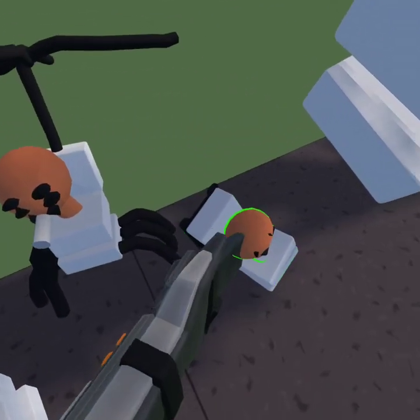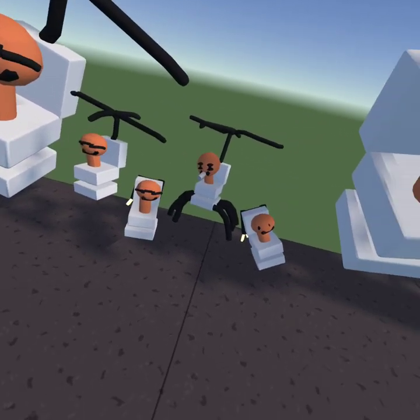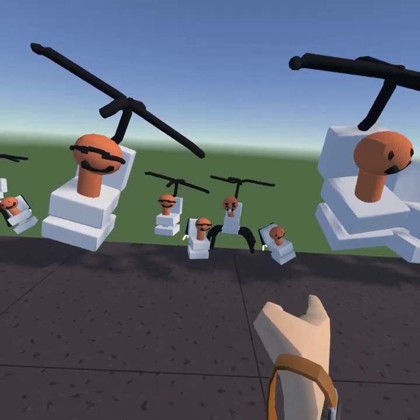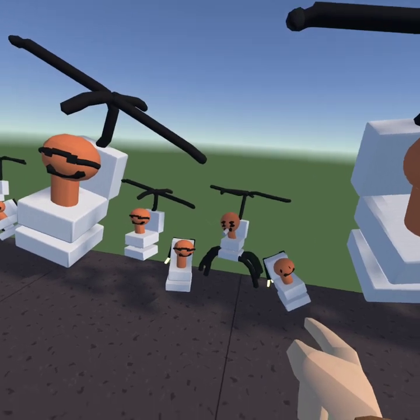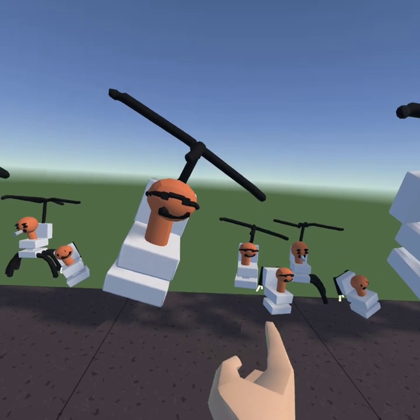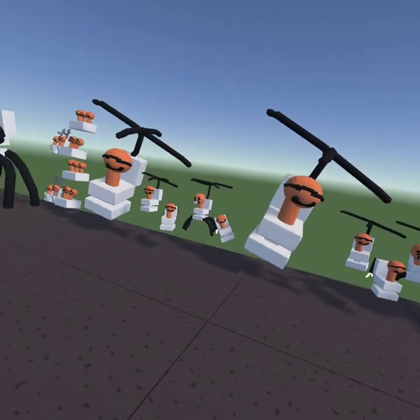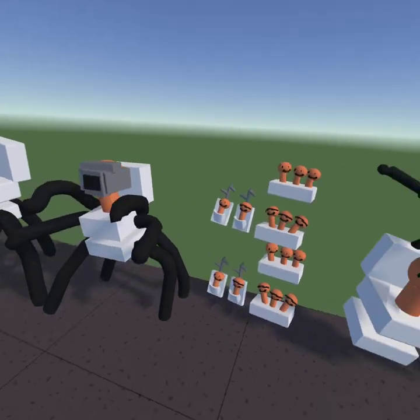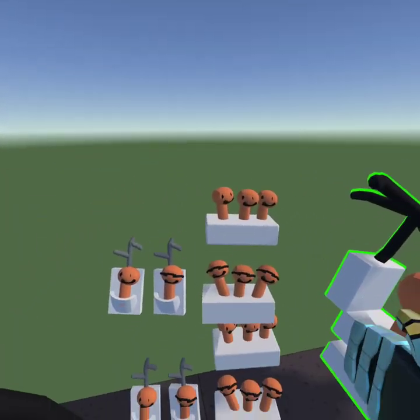Turning over here we'll get to the jetpack ones. I don't know why this guy has a cube head, but it's back to normal. We got the jetpack normal one, jetpack parasite one, sunglasses one with jetpack, small sunglasses one with propeller, big sunglasses one with propeller, and then there's another pack of that here.